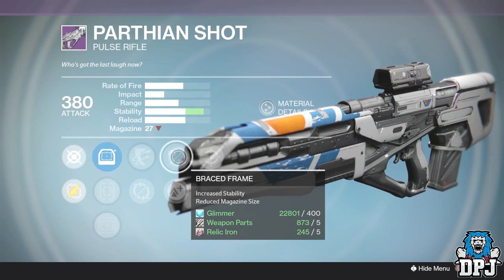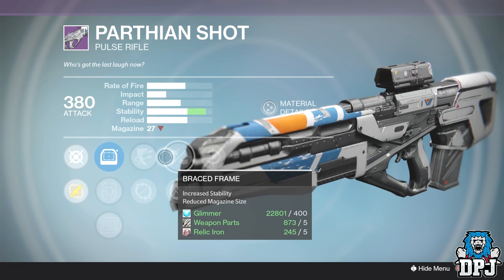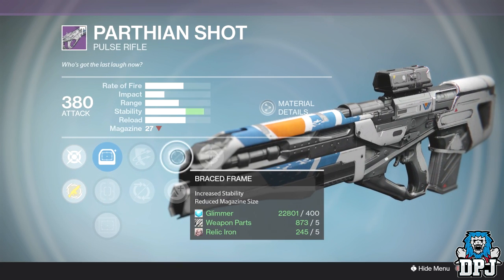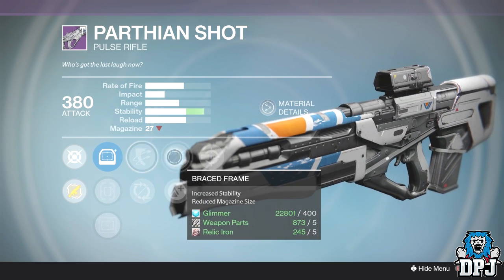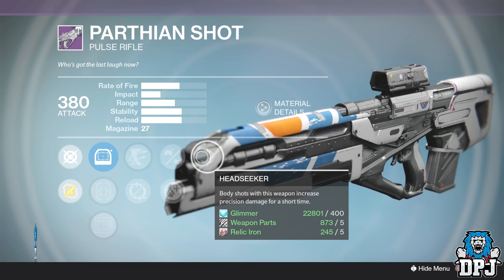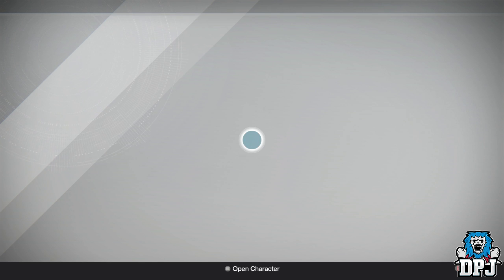This week on the Parthian Shot we have Head Seeker, Brace Frame, and Outlaw. Brace Frame does take the magazine size down to 21 bullets, but if you need 21 bullets to kill an enemy which will theoretically take six to eight bullets — you should stop playing this game right now. So yeah, Outlaw, Brace Frame, and Head Seeker — great roll. It needs stability which it's got, faster reload with Outlaw, and Head Seeker which you can't go wrong with on a pulse rifle. The Parthian Shot is quite decent this week.